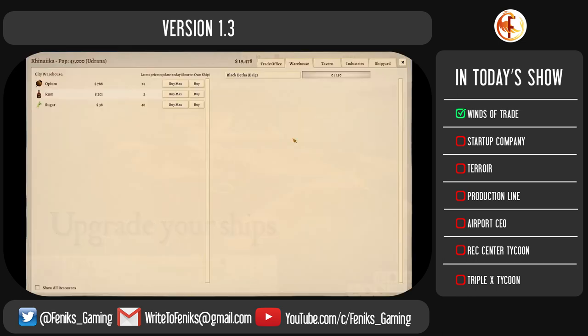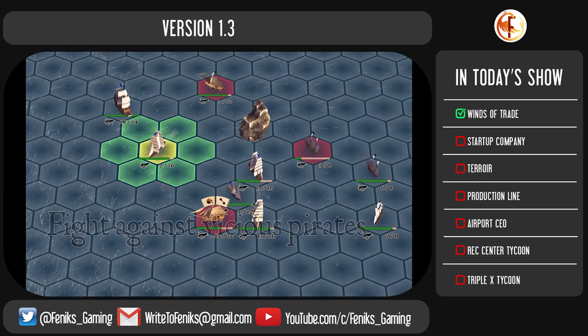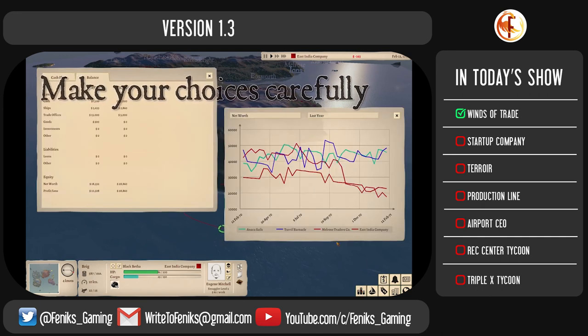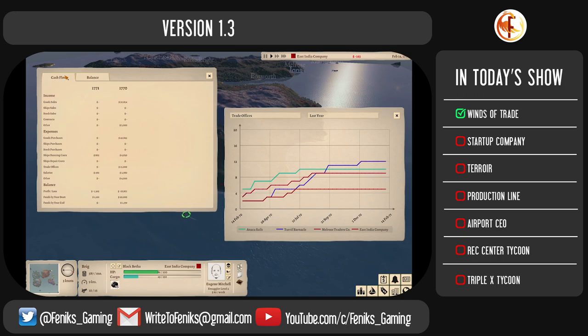For those of you who are new to this game: Winds of Trade is a trading company simulator set in a functional procedurally generated world sometime in the 17th and 18th century. Your job is to expand your fleet, establish trade routes and outsmart competition when dealing with the laws of supply and demand.